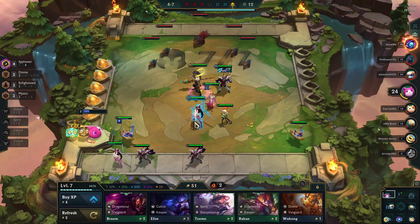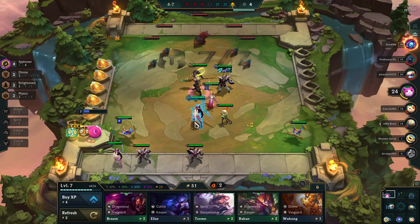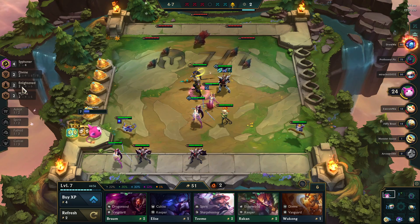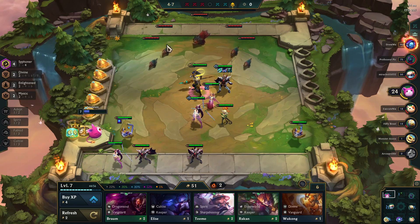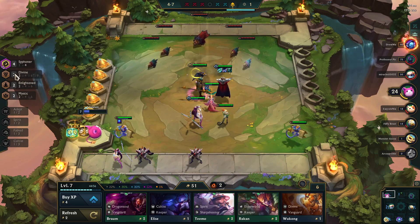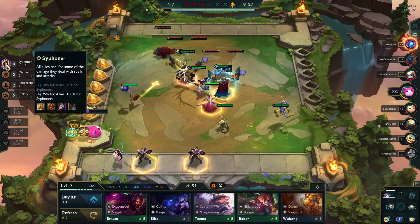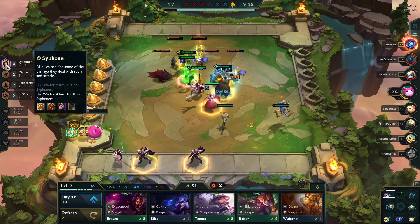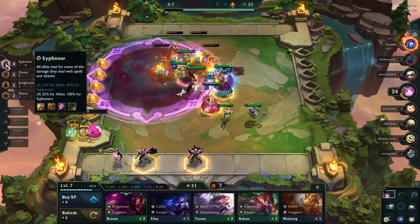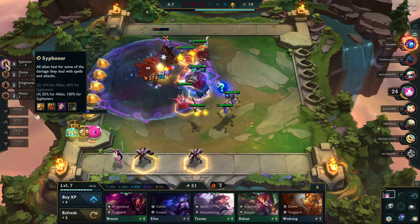I'll do one more round of experience and then I'm going to re-roll a bit. This NPC round is the last round where we're getting those half-items. Now I've got the four-piece Siphoner: all allies will heal for 25% of damage they deal with spells and attacks, and it's 100% for Siphoners — so the Siphoners are healing themselves quite a lot.